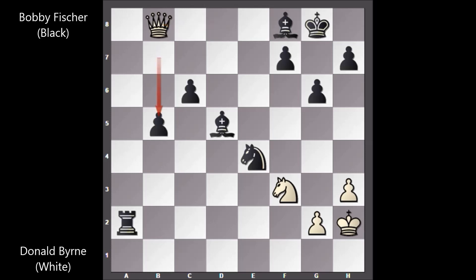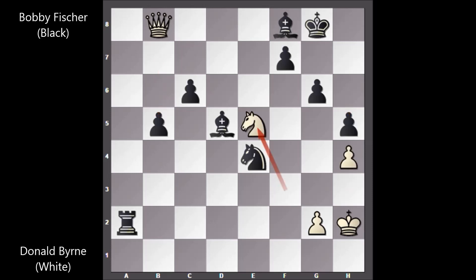Queen to b8, b5 — defending the pawn and marching the pawn. Fischer has two dangerously connected passed pawns. h4, h5, knight to e5. Fischer played the very important move king to g7, preparing to play bishop to d6 — a killer move. King to g1, and Bobby Fischer has forced checkmate in this position.